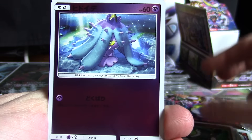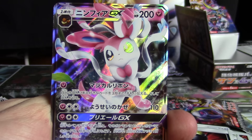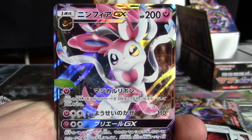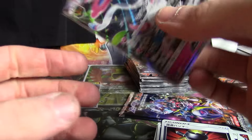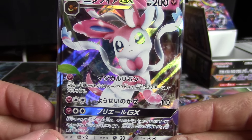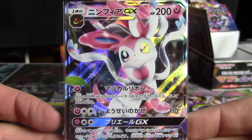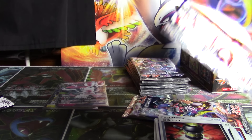Here we have a Psychic Energy, Passimian, a Mirror Enhanced Hammer, and a new GX in Sylveon GX. Very nice — the super rare and hyper rare versions are very expensive. Its attacks are Magical Ribbon, Fairy Wind, and Plea GX. Magical Ribbon lets you search your deck for up to three cards and put them into your hand. Fairy Wind does 110. And the Plea GX attack lets you pick two of your opponent's benched Pokémon and return them to their hand — great for thinning out the bench. You guys who play the TCG know what's going on.